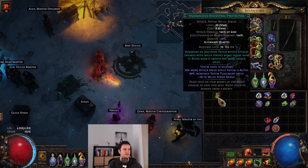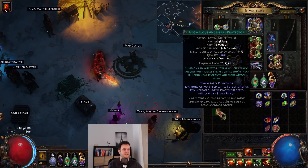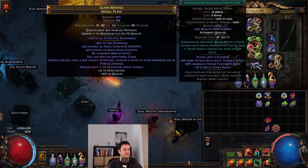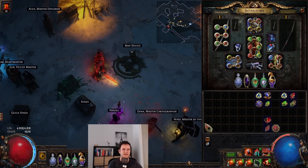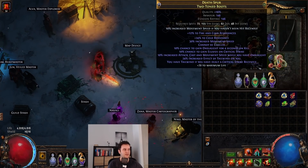This is an Ancestral Protector — the quality gives more placement speed, which is nice, but you don't really need it linked to anything. I use Anomalous Ancestral Protector for single target damage alongside Frost Bomb, which is also a single target tool — you can exchange these. I also have a Cast When Damage Taken setup with both Immortal Call and Anomalous Steel Skin.